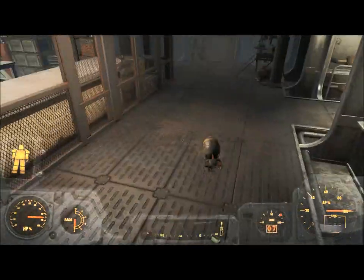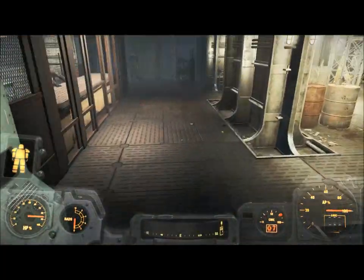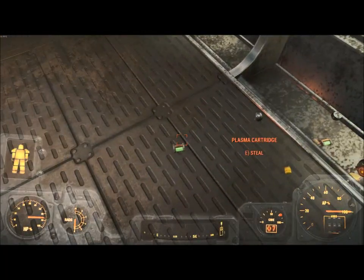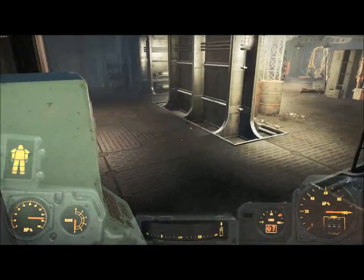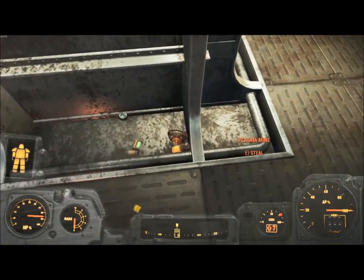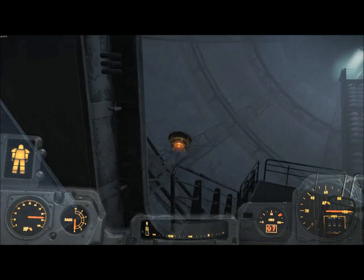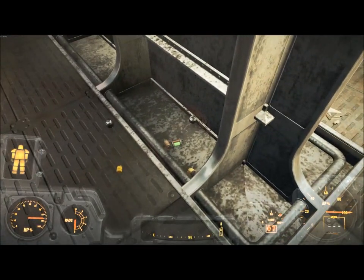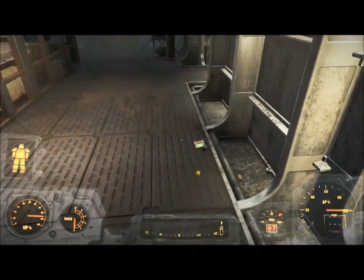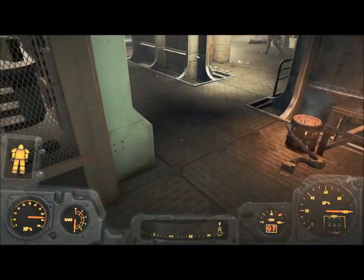Anyway, that was basically all you have to do. You always want to quicksave right before you hit Proctor Teagan, just in case — because you don't want to accidentally hit him and then have the whole Prydwen, every single living soul on the Prydwen, turn hostile against you and start shooting at you. Then it just becomes a bloodbath, and the floors are mostly filled with your blood.